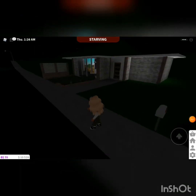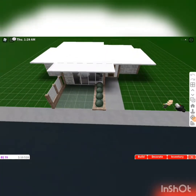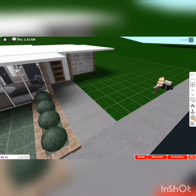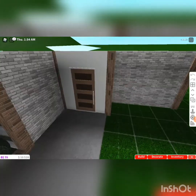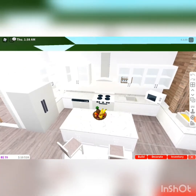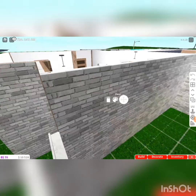So guys, this is my one floor house. As you can see it's quite big — only the one floor. Then you've got the little garden thingy out here. And when you walk through the door, you've got the nice kitchen. I built this house — I didn't copy anything. So that's just the kitchen.